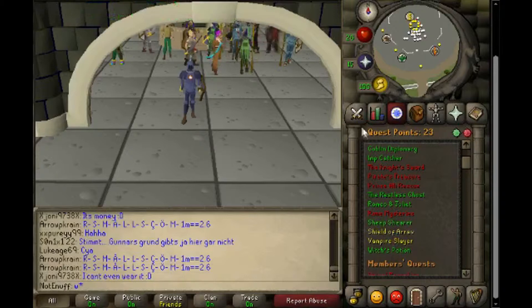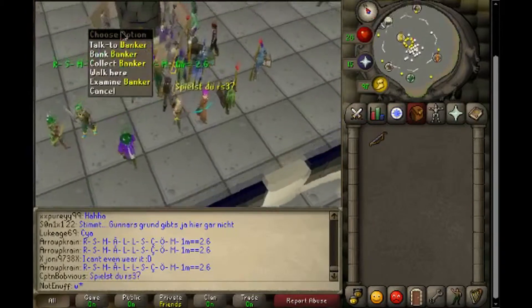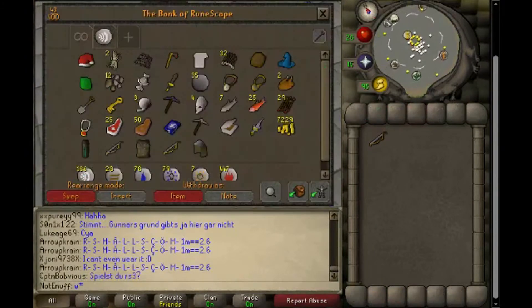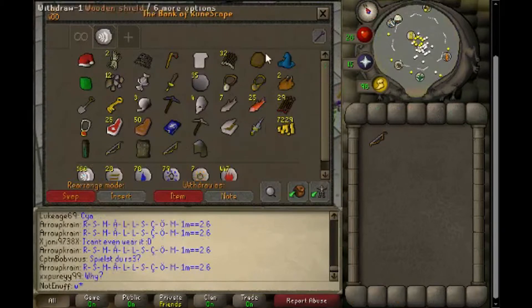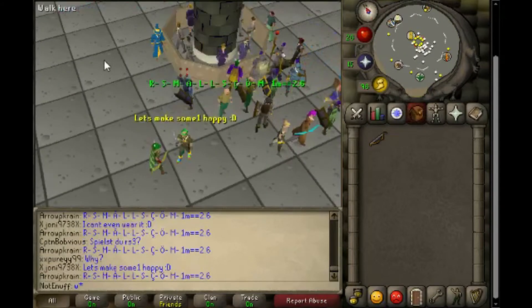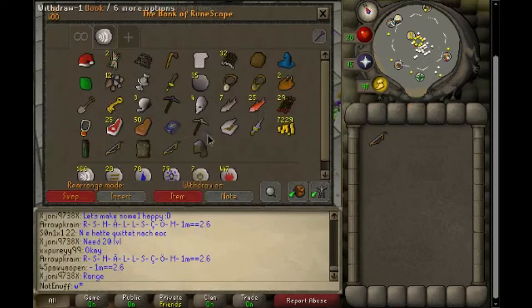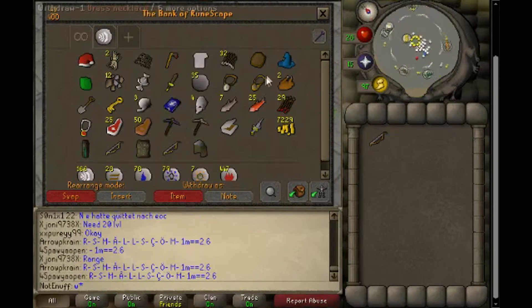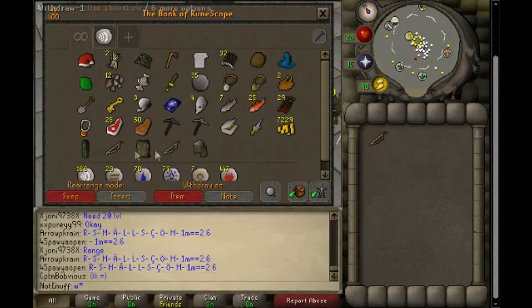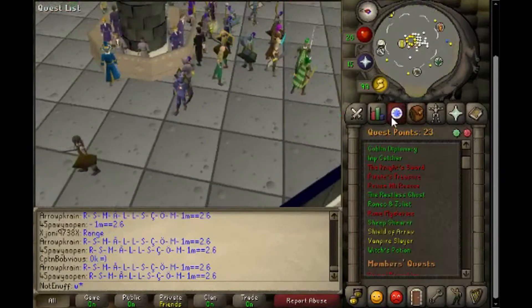I'm gonna do Vampire Slayer when I get high enough level — I'm only level 29 right now. Let's go into my bank real quick. I'm not doing so well money-wise because I spent it all on food and armor, and a Santa hat just for fun. As you can see I got the book from Shield of Arrav, I bought my mithril pickaxe for mining, and I've got some items I'm gonna use once I get my range up.